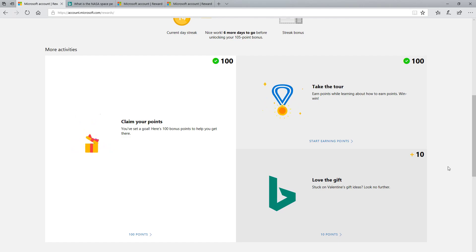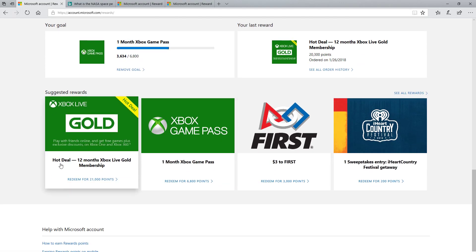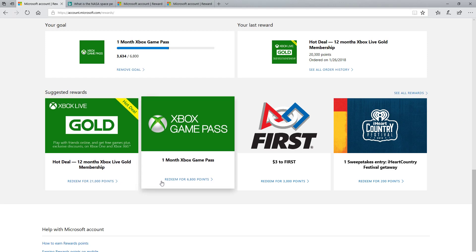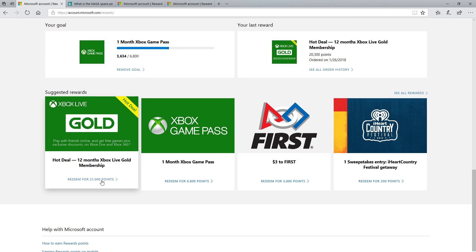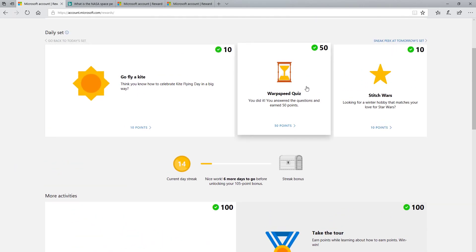There are always other one-off offers too. Now, looking at the prizes: 12 months of Xbox Live Gold is 21,000 points. Game Pass — they used to offer a full year, but right now the most you can get is 3 months for 17,000 points. The daily set usually gives you about 50 points — that's 10, 10, and 30. So between desktop search and the daily set, you're looking at around 200 points per day.